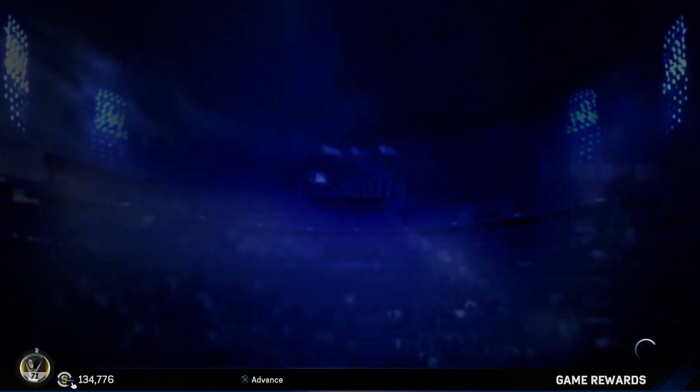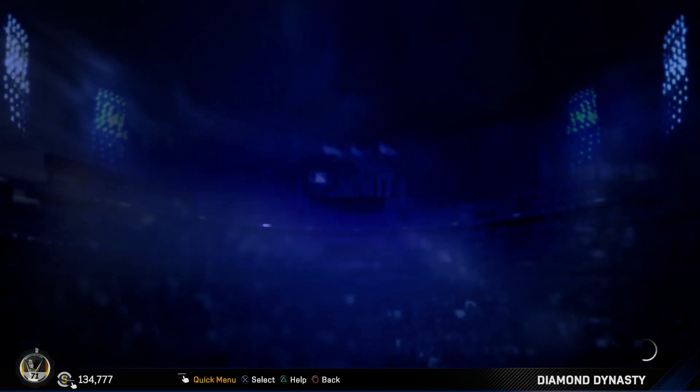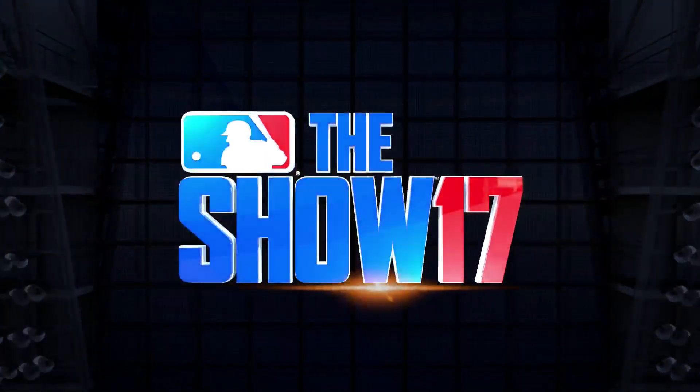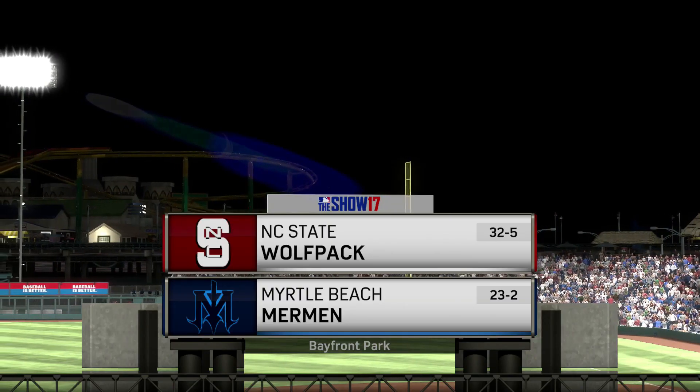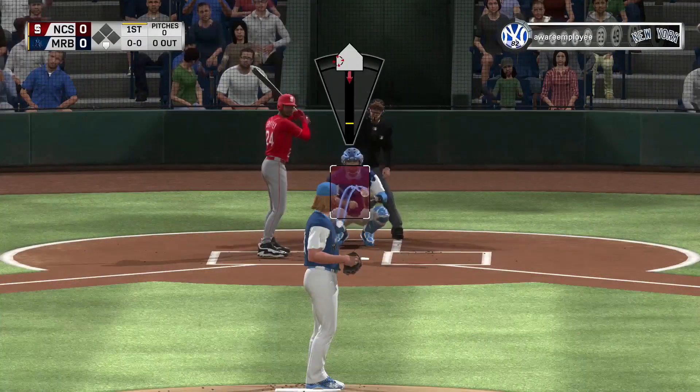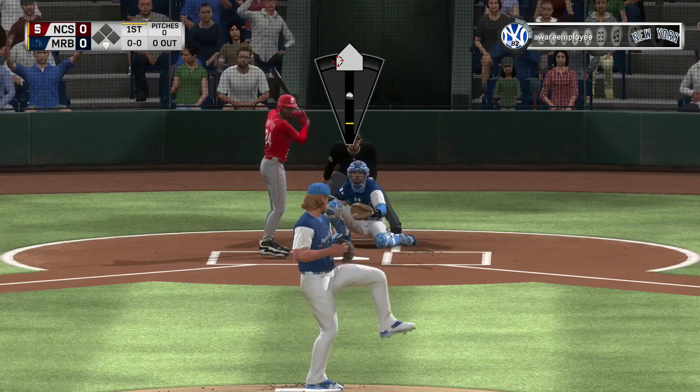We only get two points for that, so I do want to show you guys another gameplay because that was really short. In our next game we're going to face an opponent that was either in the World Series or on the verge of making it. In this game we're facing Sabathia. I really need to do a Sabathia review because I have mixed opinions on him - he's probably the only solid pitcher you can get from Conquest, and he's pretty much free if you know how to grind. The opponent we're facing is 32 and 5, and we're using Noah Syndergaard.